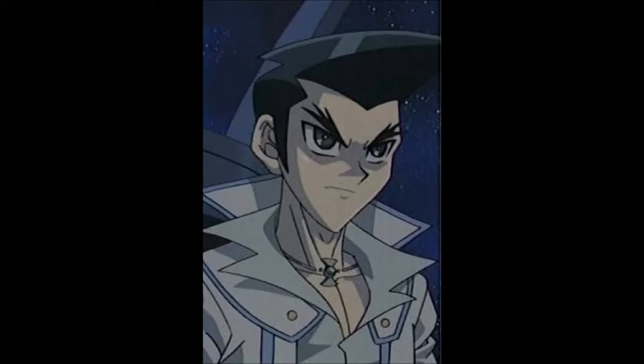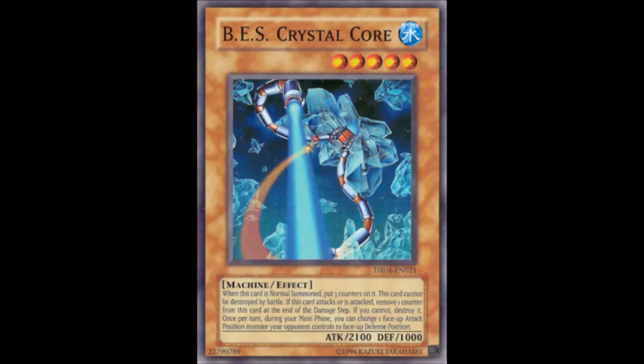Let's start off with this archetype's first monster: BES Crystal Core. It's a level 5 with 2100 attack and 1000 defense. When this card is normal summoned, put 3 counters on it. This card cannot be destroyed by battle. If this card attacks or is attacked, remove 1 counter from this card at the end of the damage step. Once per turn during your main phase, you can change 1 face-up attack position monster your opponent controls to face-up defense position.